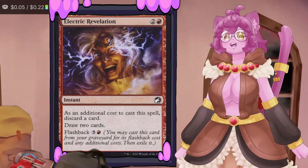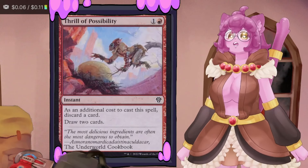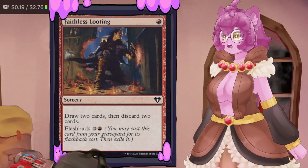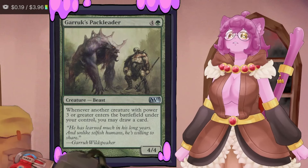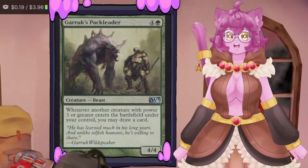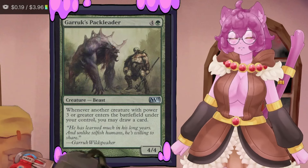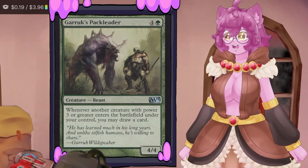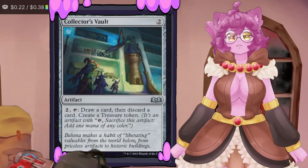Electric Revelation lets us discard a card to draw two cards, and it has flashback so we can use it twice. Thrill of Possibility lets us discard a card to draw a card. Faithless Looting draws two cards then discards two, again with flashback. Garrick's Pack Leader is probably our strongest draw engine — whenever a creature with power three or greater (almost always a Tarmogoyf token) enters the battlefield, we draw a card. Three minimum goyfs spawned per combat means three cards drawn every combat phase.